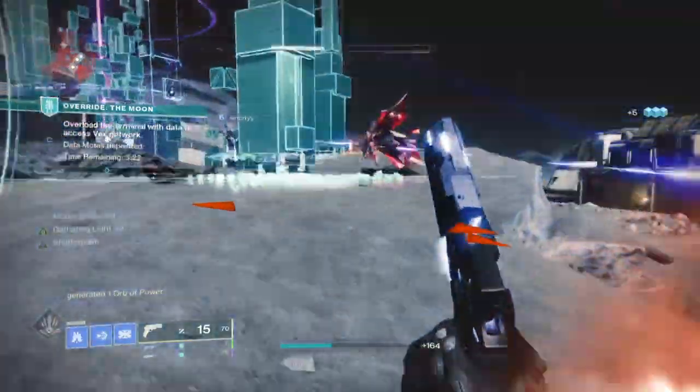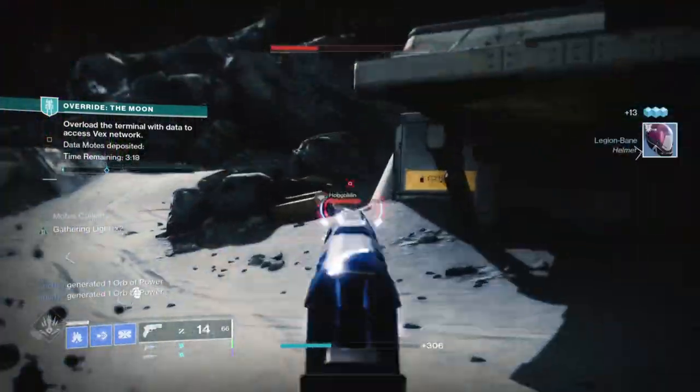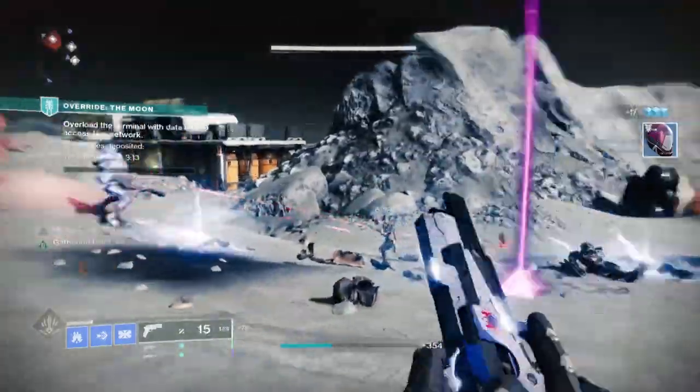What's up guys, welcome back to another Destiny 2 build. Today we're going to be covering one of my most favourite exotics in game that no one talks about but is secretly powerful in all content — and that is the Severance Enclosure from the Titan.